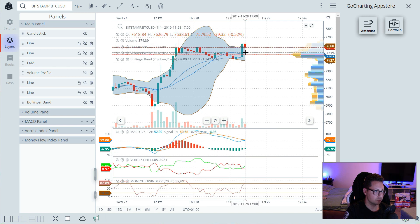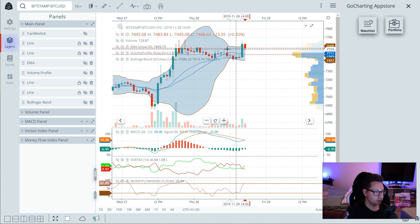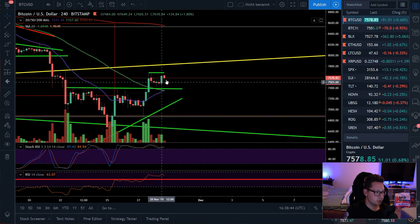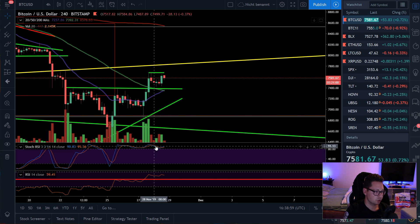We're now coming back into the Bollinger Band. The one-hour MACD is soon to have a bullish cross but we don't have it yet, so it's possible we see another breakout to the upside, but it looks a little bit exhausted right now in the one-hour. Moving over to the four-hour chart — we are successfully now trading above the 20 moving average, which is right now acting as new support at around $7,400, so that could be a good entry point for a long.